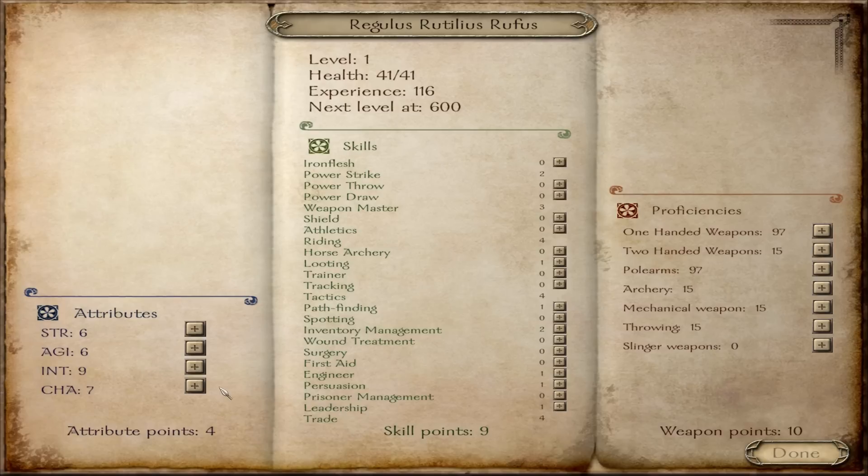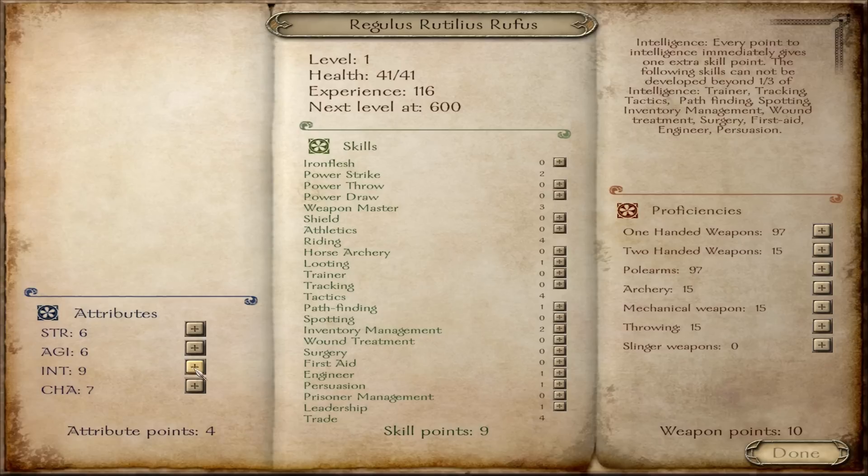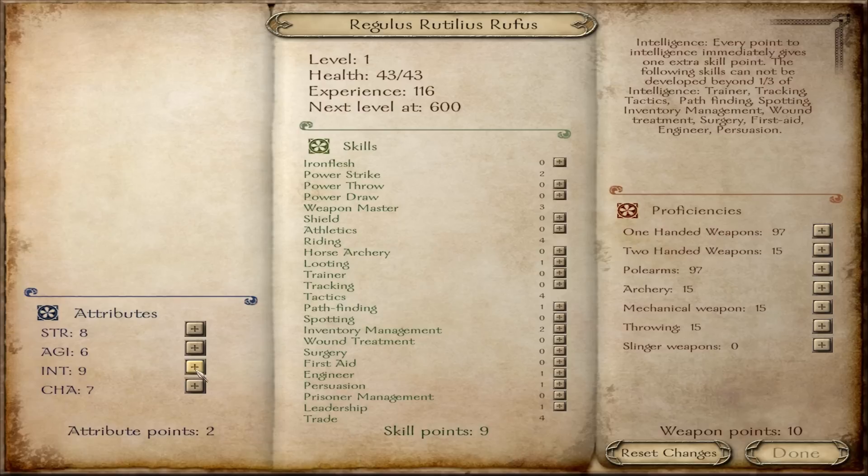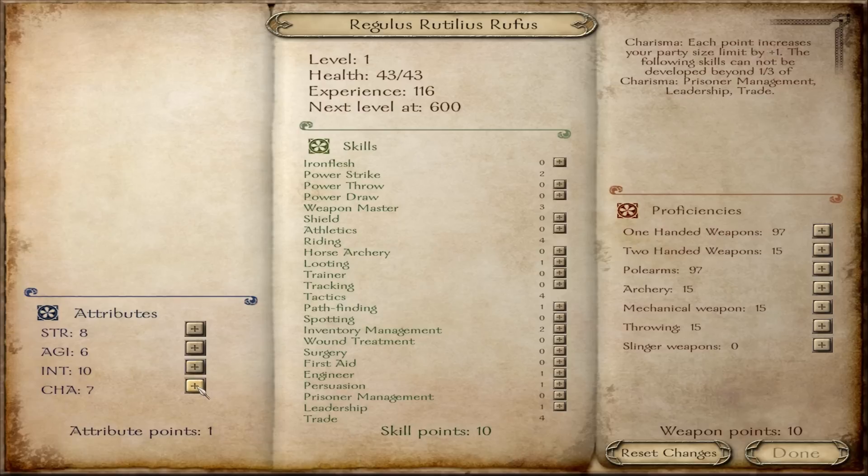His warrior skills — we're not going to concentrate too heavily on those until we start fighting. For now, I'm just going to give him a couple of points in Strength to get him up to eight, and one more in Intelligence.